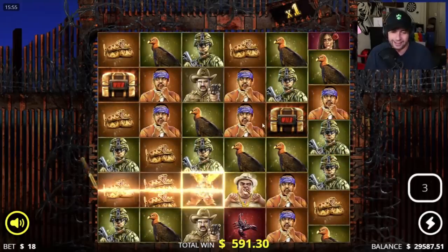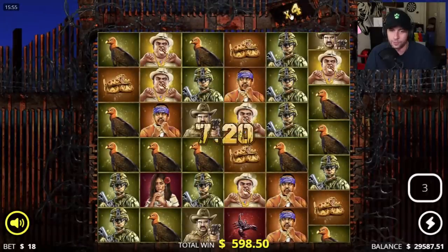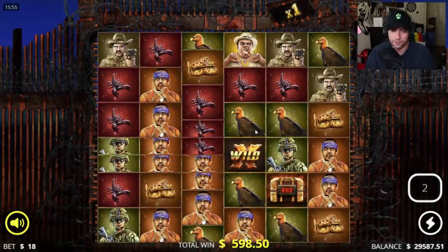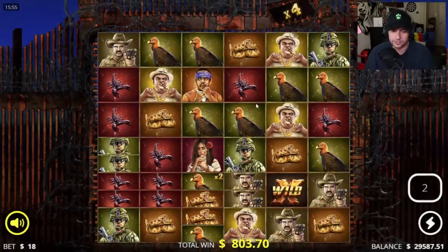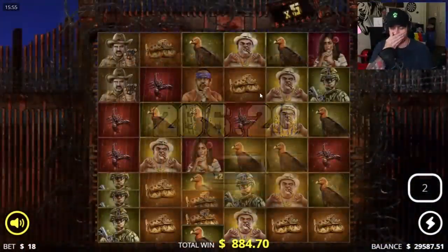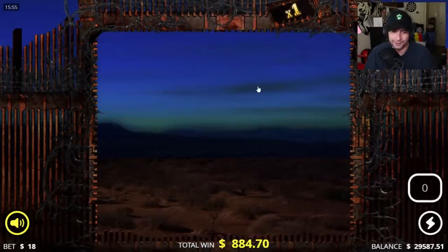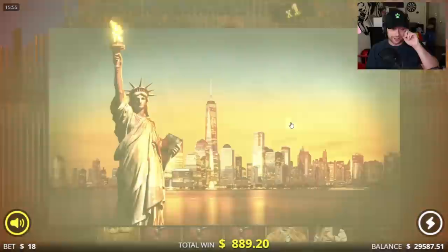A 16k bonus we could have had. Maybe we get that wild to increase the multi and save us. If we can get like 4k I'd call that a save. It's risky to do this but worth a shot. Another 200 bucks — this is not even close to what I wanted. Maybe if we get back up I'll do another one. Should we try the 9k super bonus again? Fuck it — wish me luck boys.